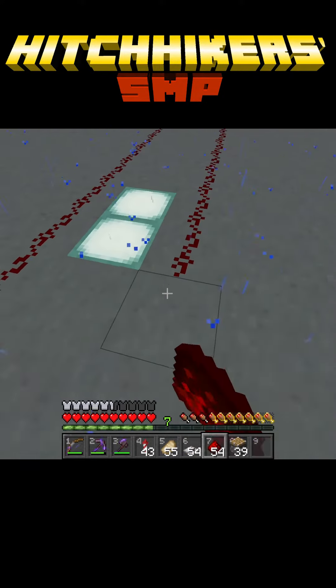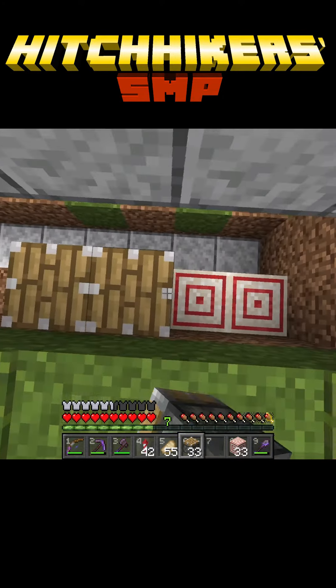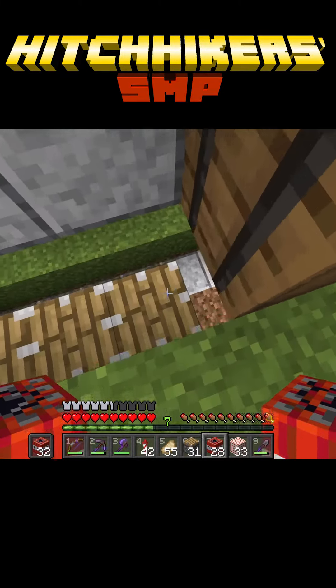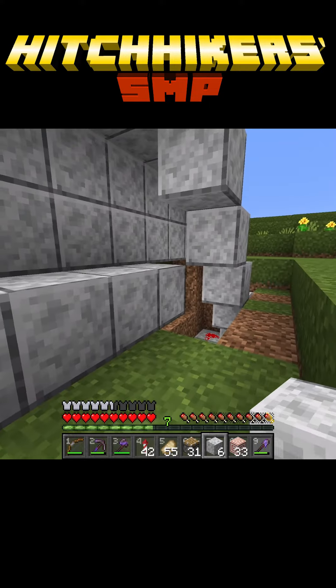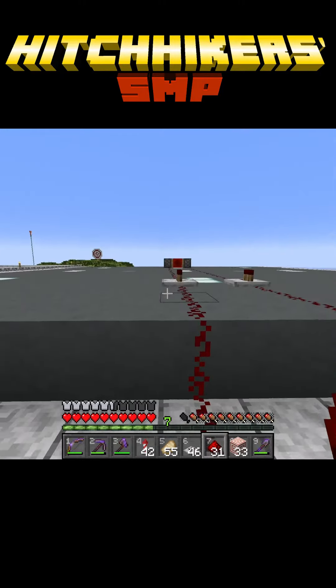We're also going to run these lines this way to the best part. When the game starts, these four pistons are going to push up, exposing some of these guys — pushing them up to these blocks here where they will be powered by the opposing wind detection up on top.